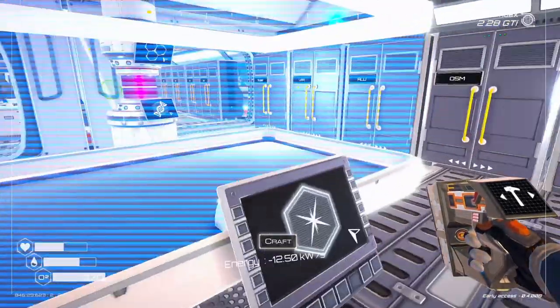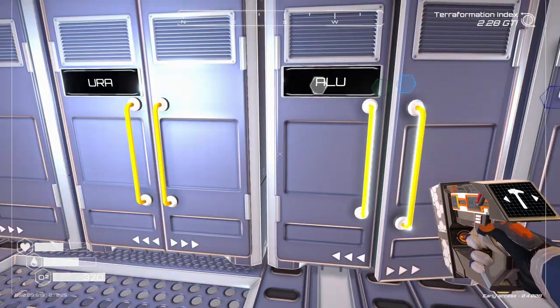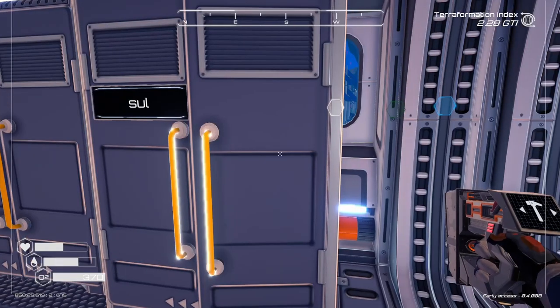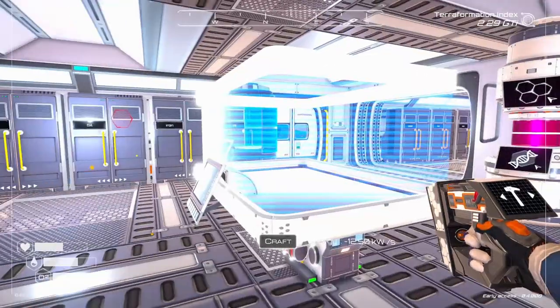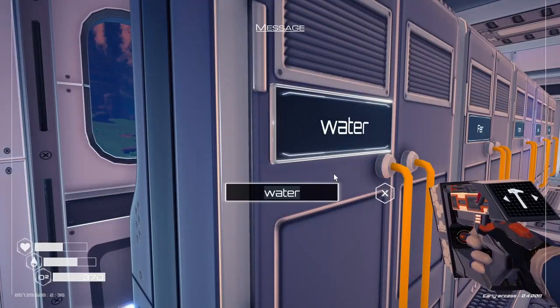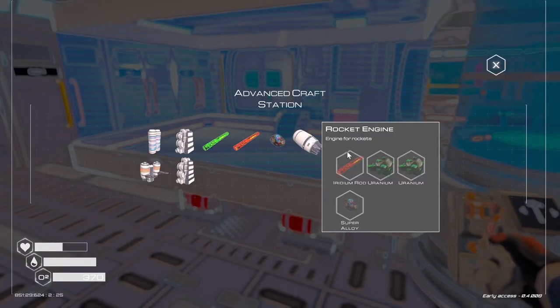Nope, must be in here then. Yes, water filter. So I need water. I've got fabric on me, so I need aluminum and plastic. Aluminum — I think I've got it in here. How many do I need though? Two. Silicone — where do I get it? Over here. A silicone and a water. I could drink one too. There we go. Water filter.